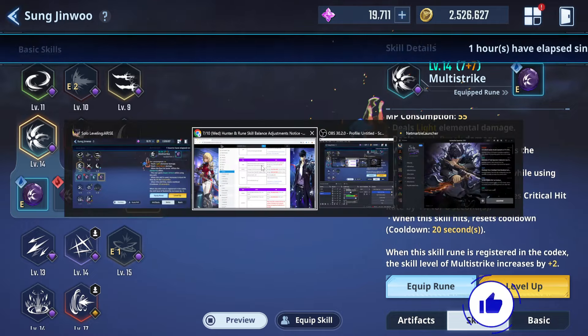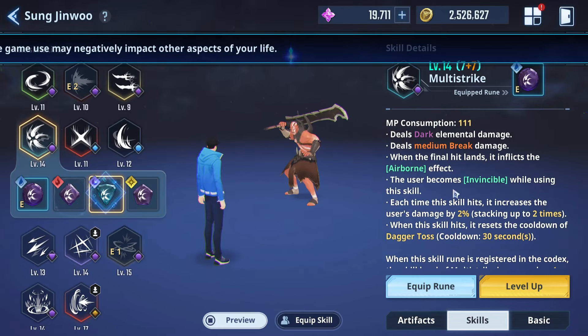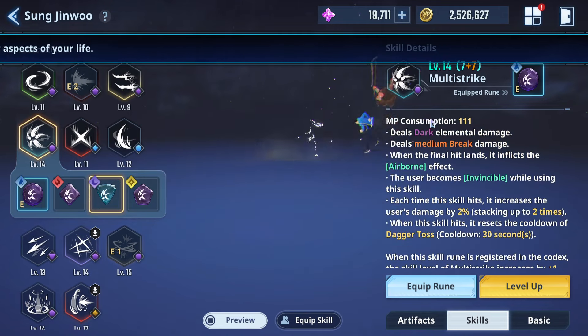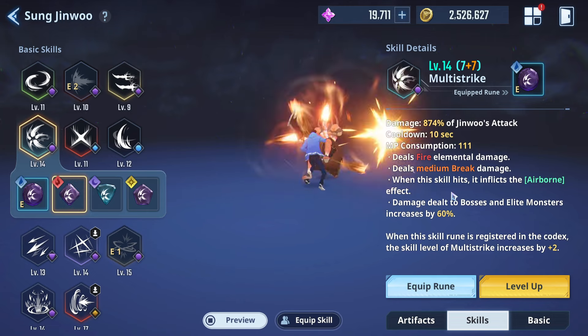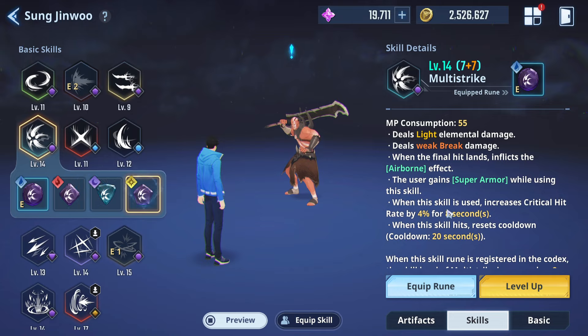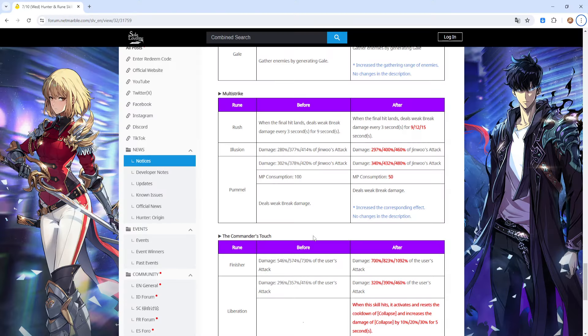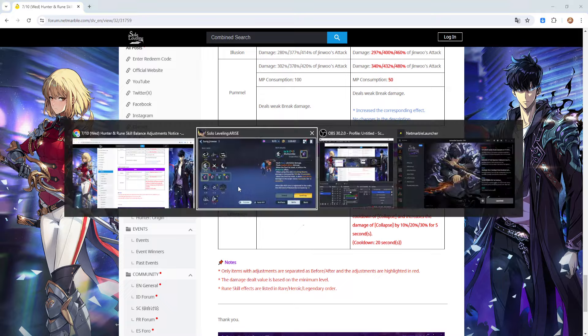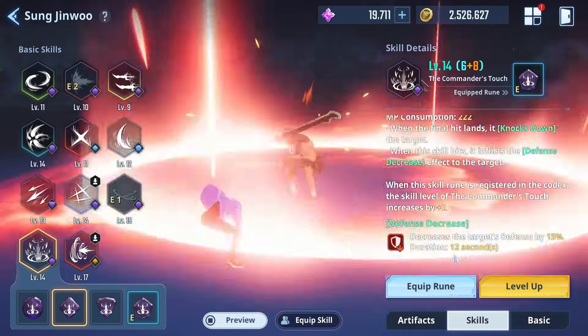For Pummel, they reduced the cost and increased the corresponding effect. Overall, Multi-Strike as a whole is a very solid ruin to have for each attribute. All versions are solid, and most players are likely already making good use of the Multi-Strike ruin — it's a fantastic ruin to have.